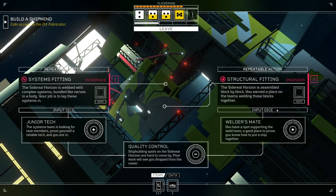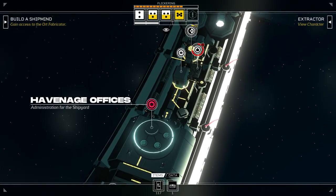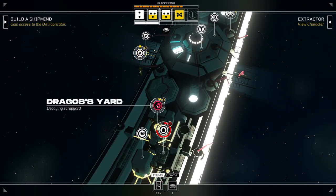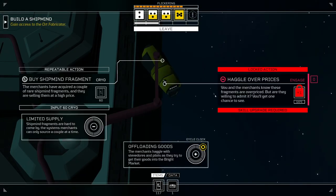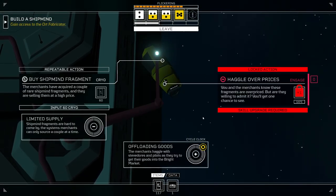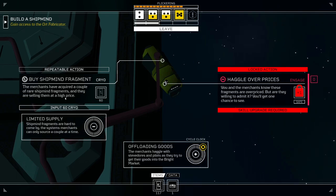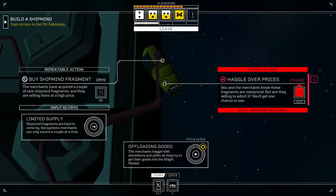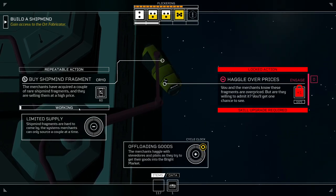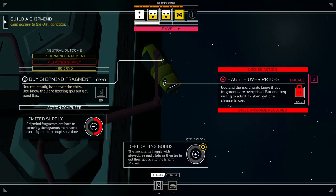I could be doing this engineering work to get a space on the team, but I don't know that I want a space on the team. The merchant freighter is here — haggle? You and the merchants know these fragments are overpriced, but are they willing to admit it? So I can buy a shipmind fragment. Merchers have acquired a couple of rare shipmind fragments and are willing to sell them at a high price. I think I am going to go ahead and buy one of those — I know I'm going to need them.